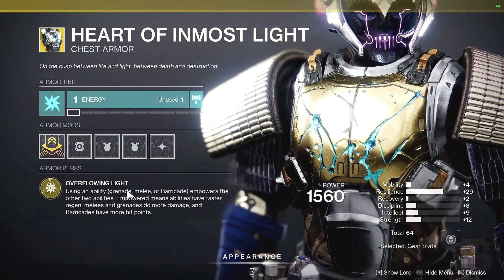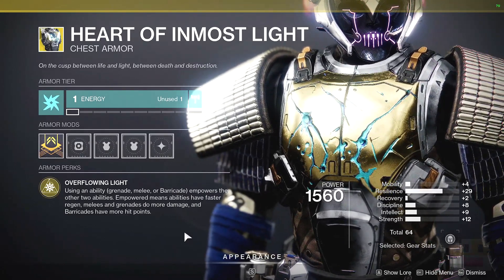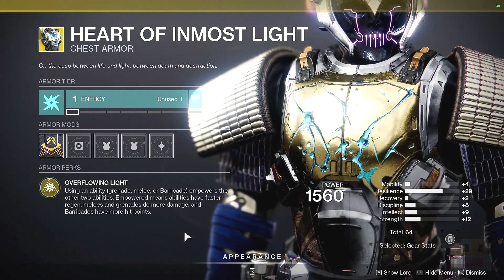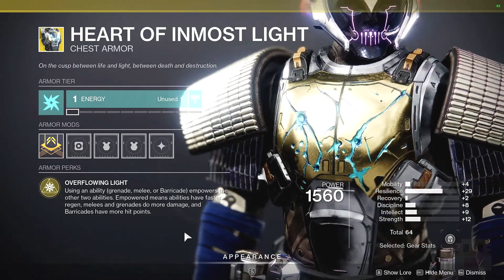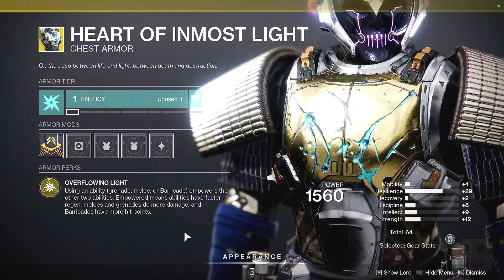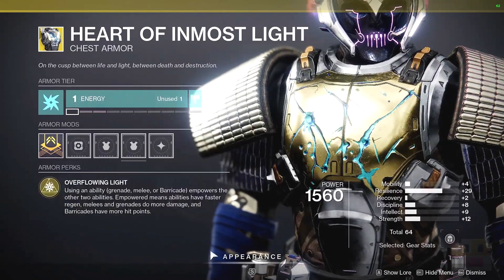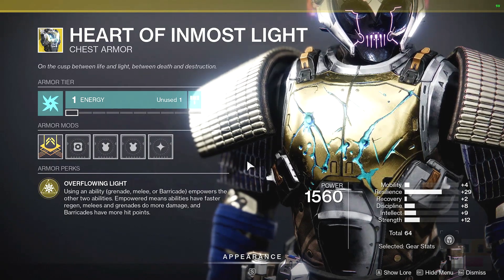And you combine this with one of my favorite builds these days — my stasis build — where I get my glacier grenade every like 10 seconds. Normally that thing takes two and a half minutes. It really goes to show that using this exotic with some other things like grenade kickstart, the stasis fragment stuff, and the shards, you can get your grenades really, really fast and have an amazing super as well. And this can be used in PvP, PvE, across all the different types. Solar 3.0 — slap this on, you're gonna have a great time.